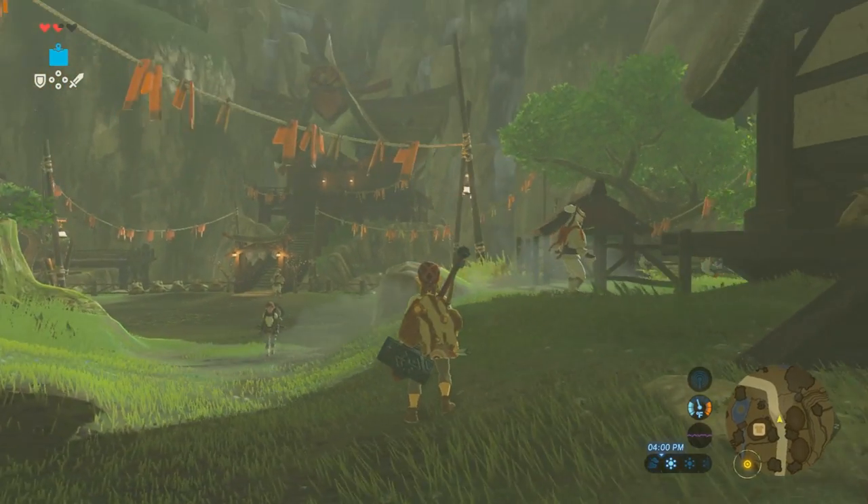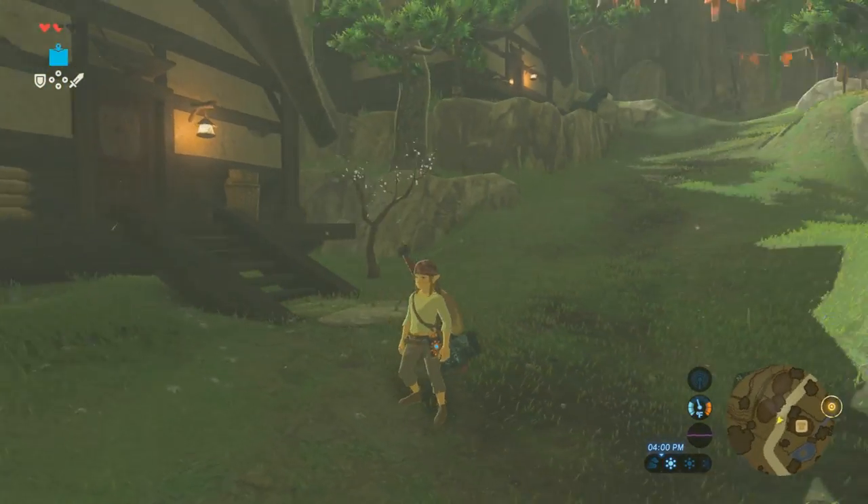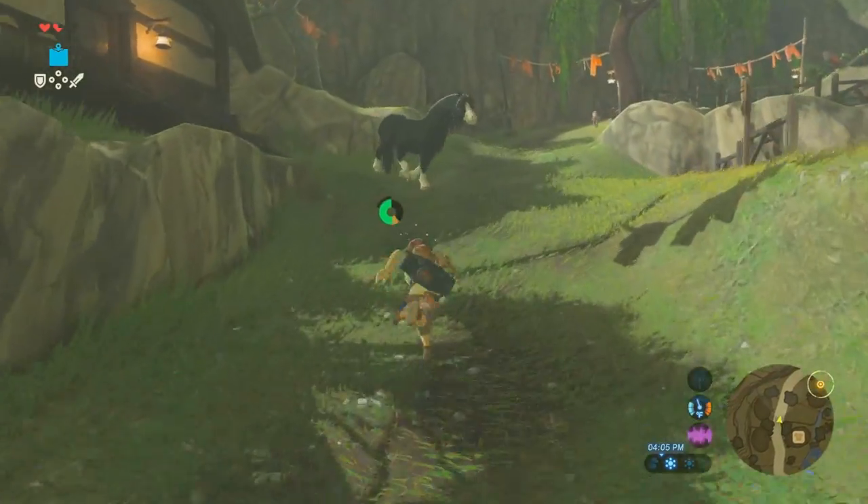So if you're gonna start right outside Impa's house and the chicken pen here — we did that quest — you're gonna run up the hill and to the left.